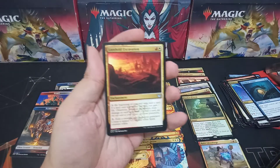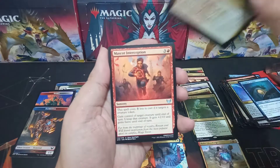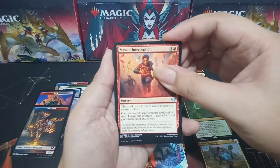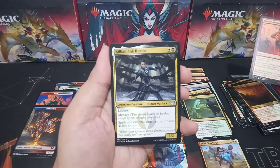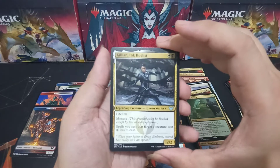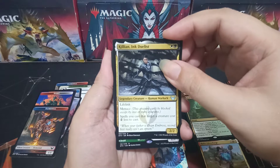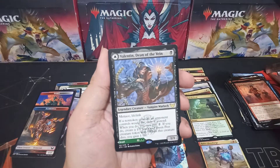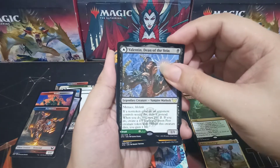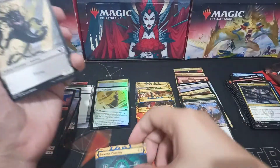Pack nine: Lorehold Excavation is our first uncommon, Mascot Interception, Killian Ink Dualist — that's a pretty cool legend right there. The rare is Valentin, Dean of the Vein. Their Mystical Archive is an uncommon: Strategic Planning. And an Inkling token.